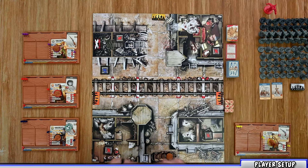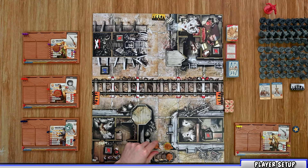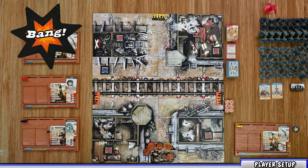As survivors gain adrenaline points they move the gauge up, and once they reach the first space of the next color they unlock that ability, placing a dynamite token in that slot. Once player setup is complete, choose a starting player — for this game Meg will go first. Place miniatures on the starting space outlined in the scenario, place the bang token in its space, and you're ready to begin.